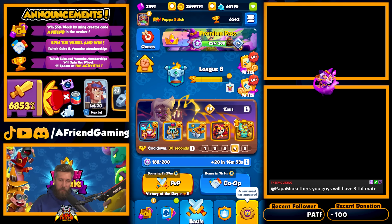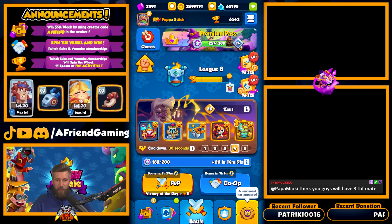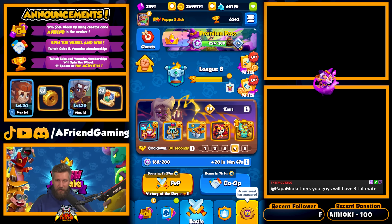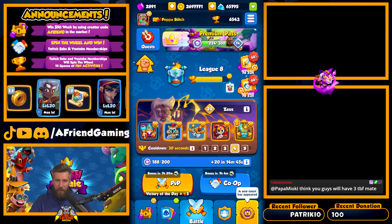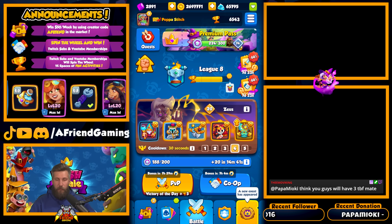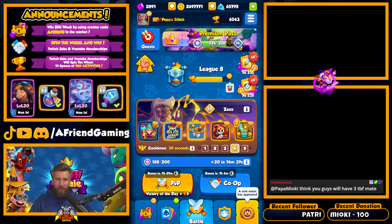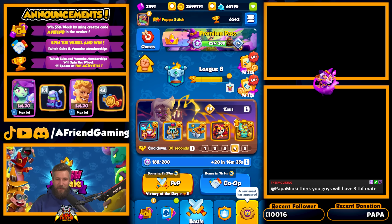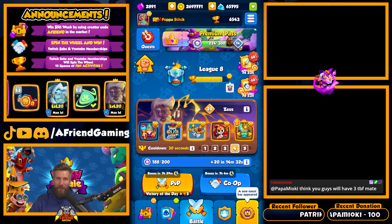Our co-op partner has multiple different things that affect attack speed as well. One being Boreas, which has sleep arrows that increase attack speed by 25 whenever it hits. He has Clock, he has a Hunter's Jacket, and at certain times he'll have an Amulet of Weakness on, which is actually a buff for us because it increases attack speed. So many different things to look out for with attack speed.